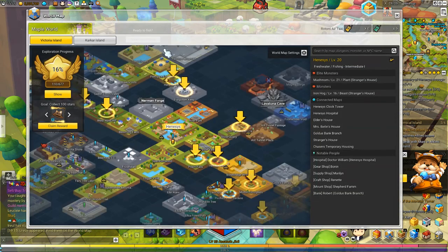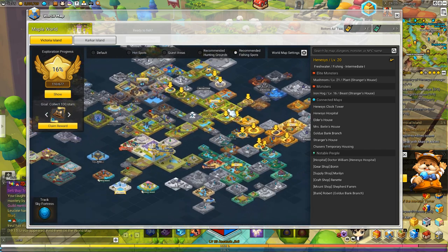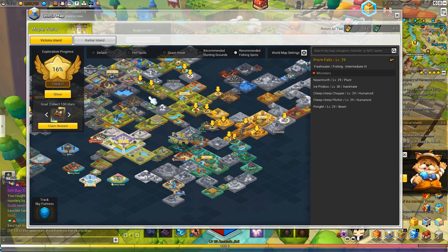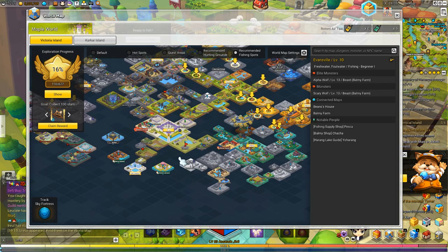When you fish, if you open the map and look at the recommended fishing spots section, it tells you exactly where you can fish. It points you to every single location you're able to fish in. The higher your rank, the more fishing locations are accessible to you. Bear in mind, your fishing rank will not go up and you will not gain experience if you fish in lower-ranked areas.